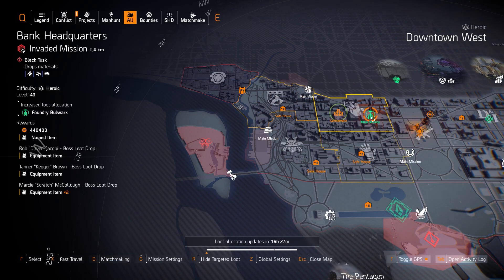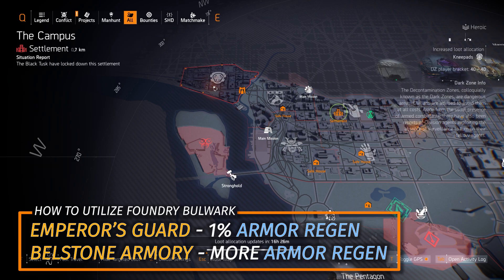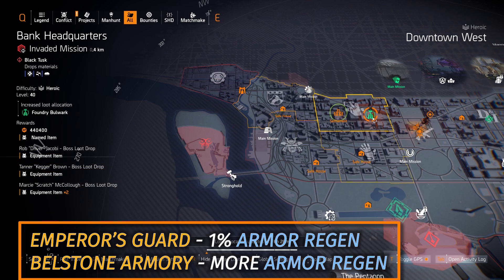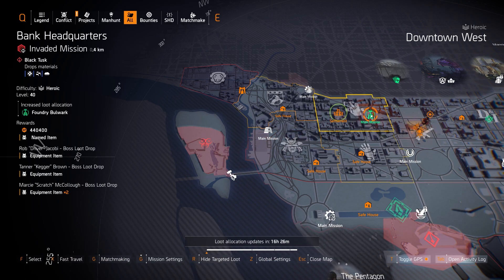If you don't have the Foundry Bulwark chest and backpack, join my Discord and Shadow Crew Clan. Otherwise you can use the Emperor's Guard Knee Pads with 1% armor regen — farmable today in DZ West — and use some Bellstone Armory pieces, farmable at Potomac Event Center. Mix those together, put armor regen on everything, not health — health is a dead stat — and you'll have a great tank setup.